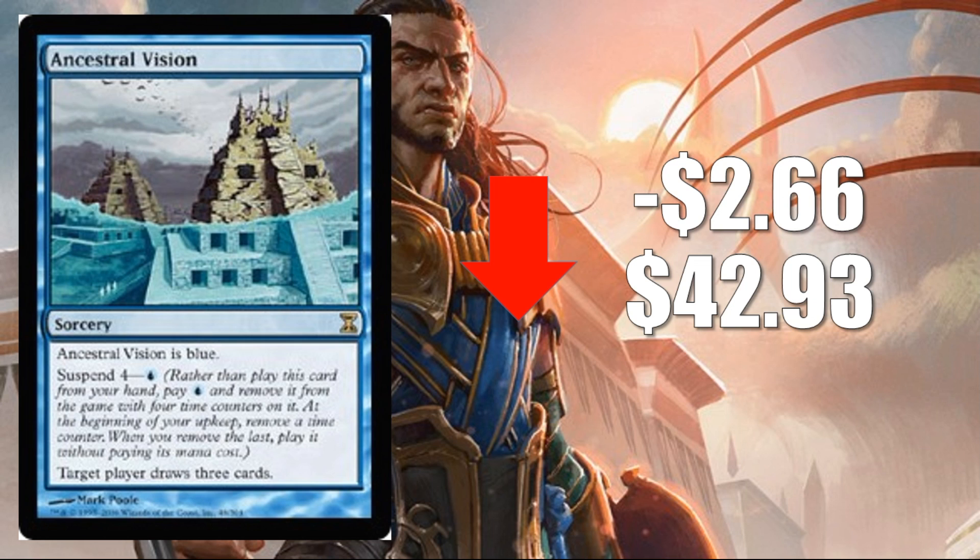Number three: Ancestral Vision from Time Spiral, down $2.66 to $42.93. Another card that will be in Iconic Masters, this time as a Rare with new art — which looks great, though I really like the original art too. Some players may prefer the original; we'll have to see if that plays any role in pricing going forward. But yes, this card is going to continue to slide as we move closer to November 17th and beyond.